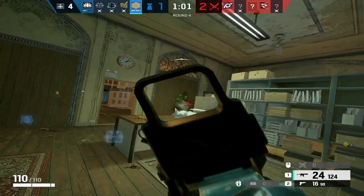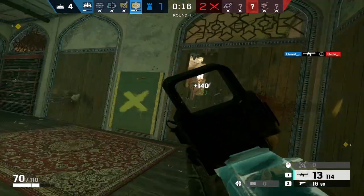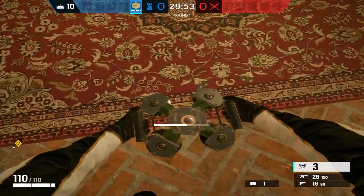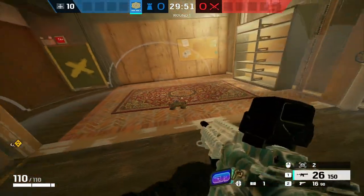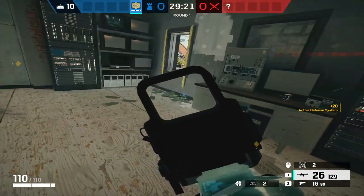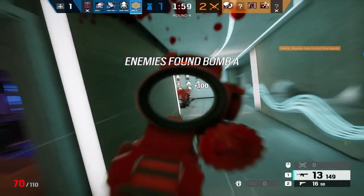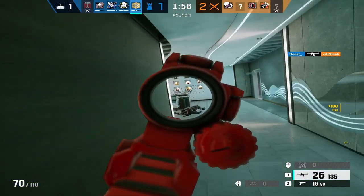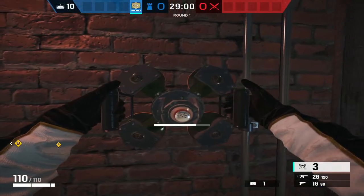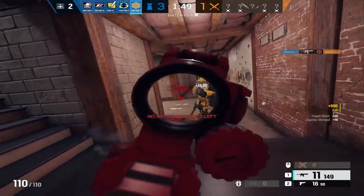It makes sense to start with Jaeger, considering he was in the game on release, way back before Wamai or Aruni were even designed. His gadget is the ADS. These can be deployed on surfaces and can stop every projectile in the game except for Capitao's crossbow bolts, but each one can only stop a single projectile before having to recharge. His ADSs are extremely simple to use while filling an extremely important role — just place them on power positions to protect your teammates and then go frag out. For his gadget's simplicity and strength, I'll be giving him a 9 out of 10 in the gadget category and an 8 out of 10 in versatility.